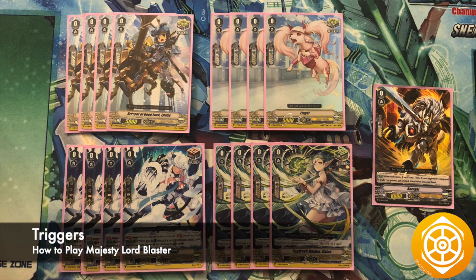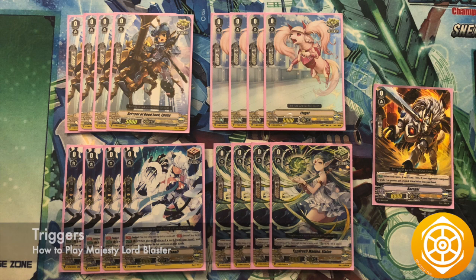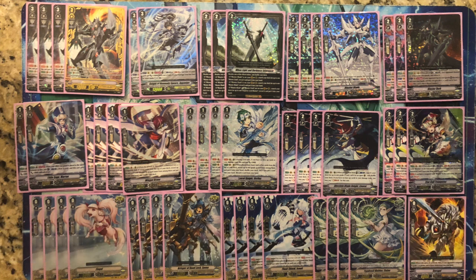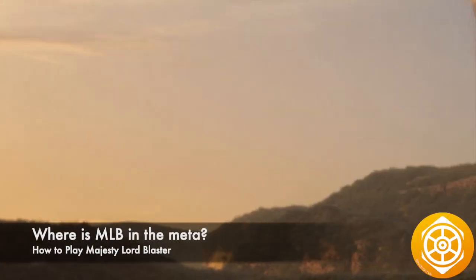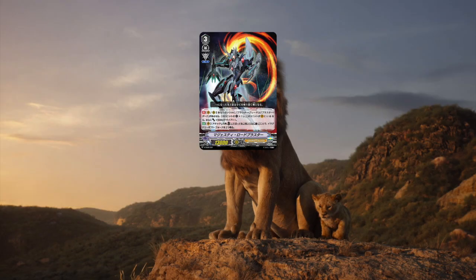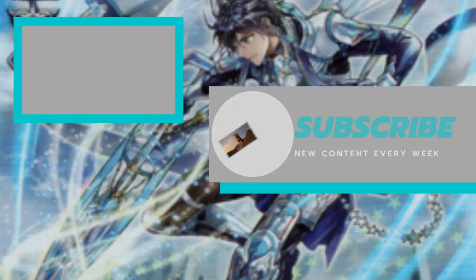Our triggers are a standard lineup of 8 critical, 4 draw, and 4 heal. With all these pieces put together, this is our deck list. However, this is not the final build, just a starting build to help you branch out into MLB because of all the Royal Paladin variants out there. Finally, this deck is well-aligned because it can compete against all decks at all tiers with its ability to have innate criticals and force marker generation.